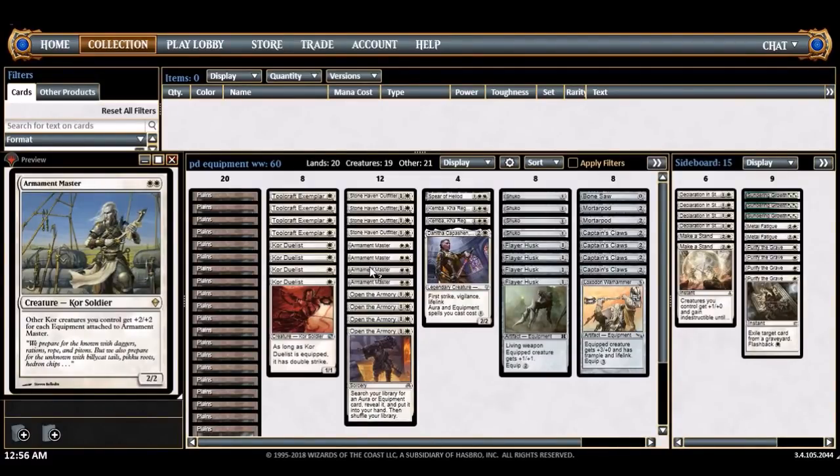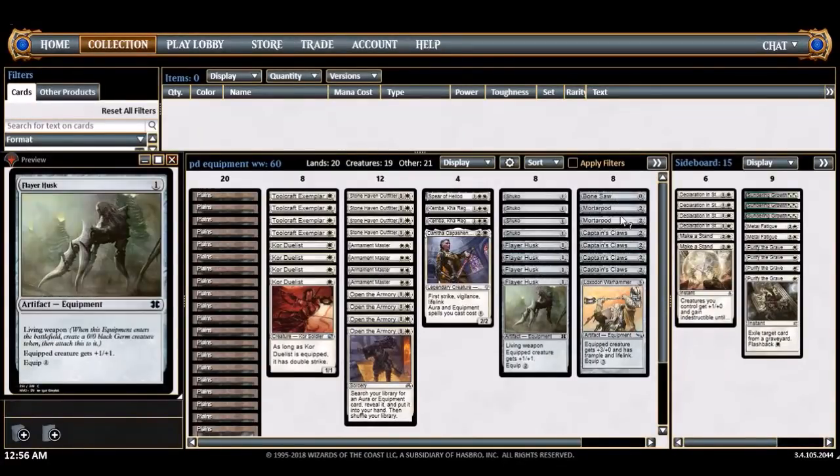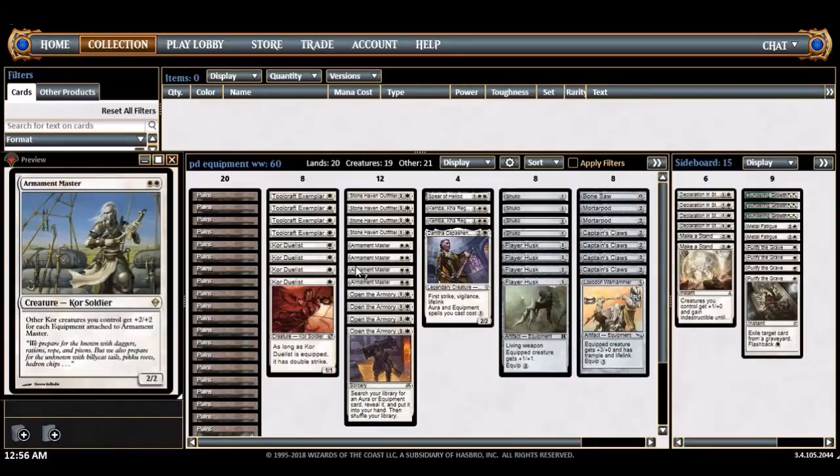It's a really interesting aggro deck in the sense that you need two things with equipment: you need the creatures and you need the equipment. The creatures are okay, they'll just attack on their own, but the equipment are just bad on their own. How do you fix that? Well, now we have living weapon equipment - things like Flare Husk and Mortarpod - so let's talk about all of that.